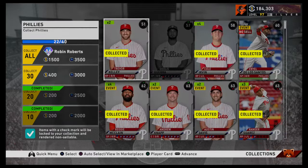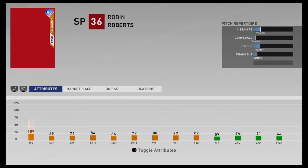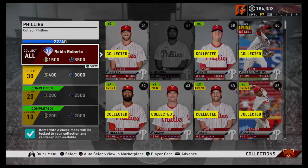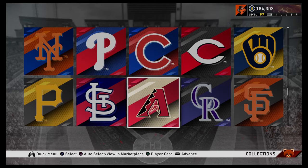When you complete a collection — so if you complete the Phillies collection, you'll get an 86 overall pitcher, Robin Roberts. These cards aren't that good now since we're so late in the year. Once you finish the collection, you get that main reward. So we were looking at the NL East — we would have had Robin Roberts.